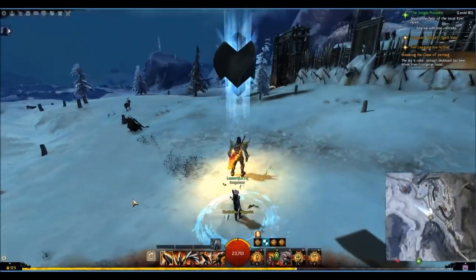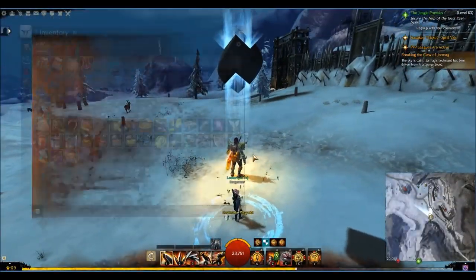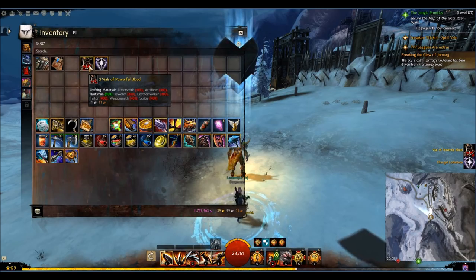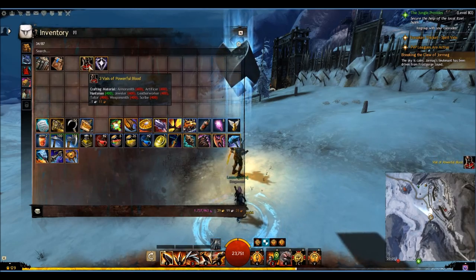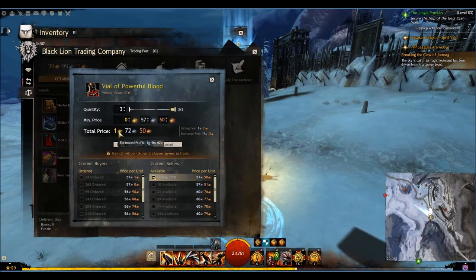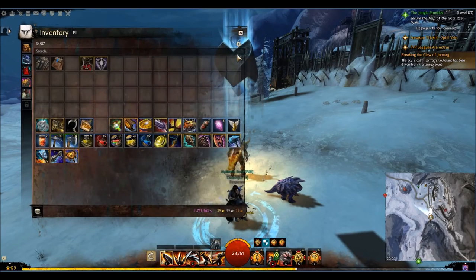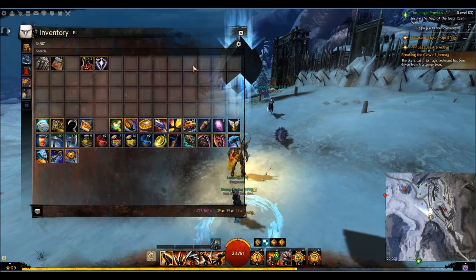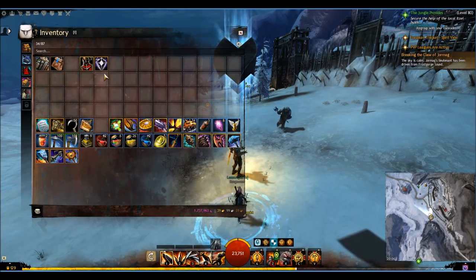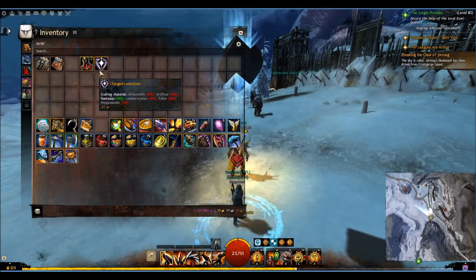You can see the Vial of Powerful Blood is listed and that's what you get. These rewards change daily or weekly, so you want to be aware of what you're actually going for. If there are certain materials you want, this is fantastic — you can save all these karma items up for a day when you have a lot of good items available. We got three Vials of Powerful Blood and a Charged Lodestone for a substantially reduced amount of karma. This is the best way to convert karma into gold.